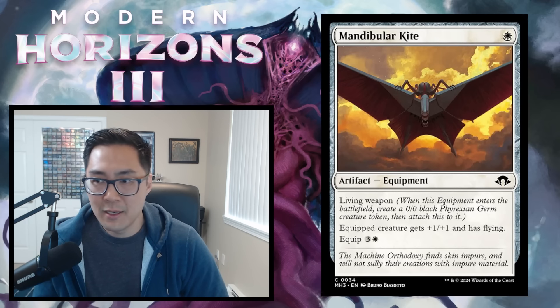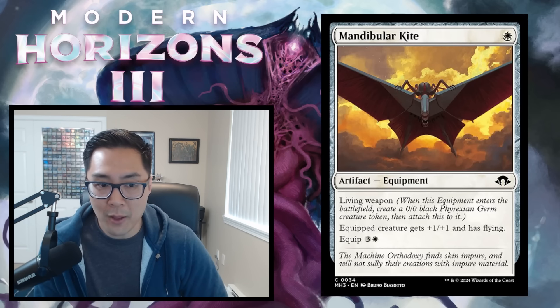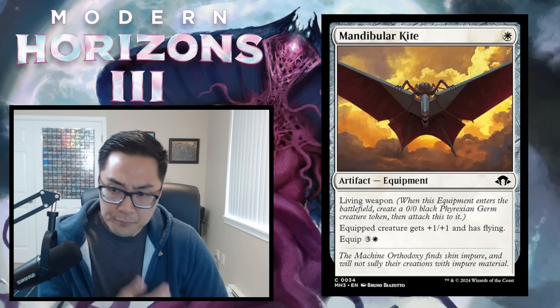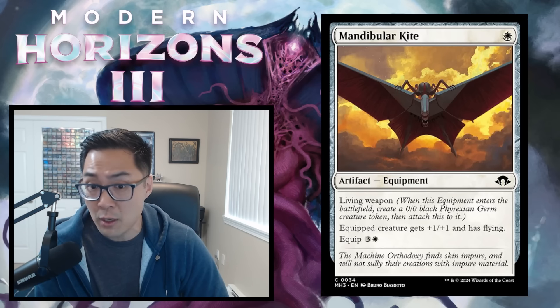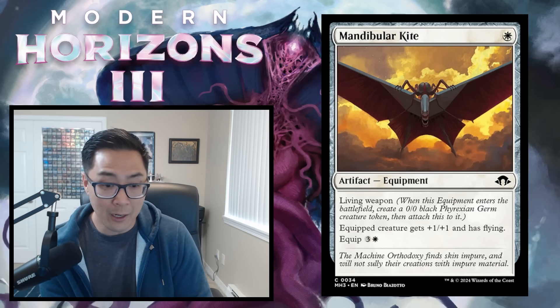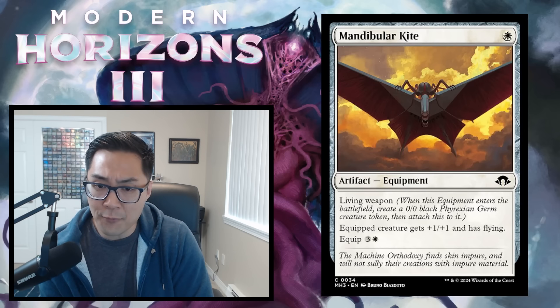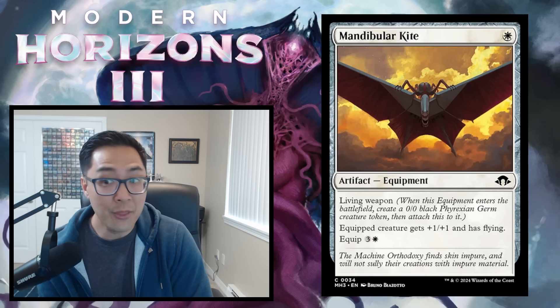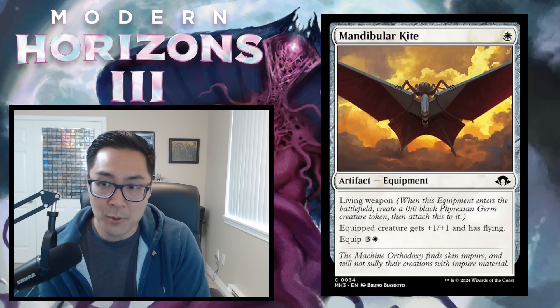Mandibular Kite — white artifact equipment, living weapon. Equipped creature gets +1/+1 and flying. Equip cost is 3 and a white. When you play it, a 0/0 germ token enters with the equipment — that's a modified creature. It's also an artifact for affinity strategies, and puts a 1/1 flyer into play. In the late game you can equip it to another creature for evasion. While a 1-mana 1/1 flyer alone would be a D, this synergizes with modifications and artifacts well enough. Mandibular Kite gets a C.